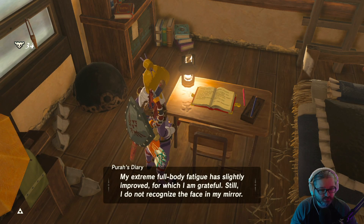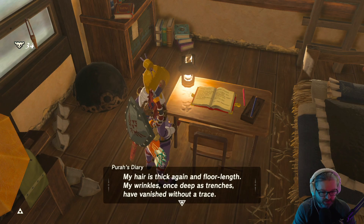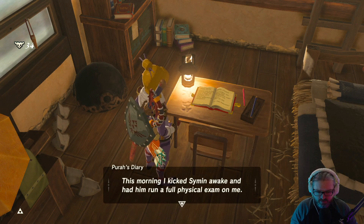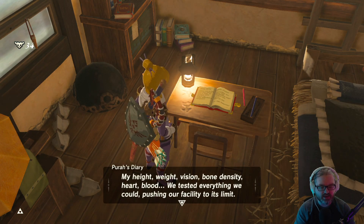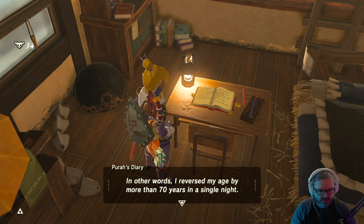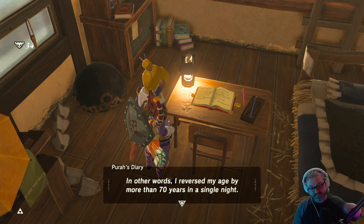Anti-aging experimental trial day number two: my extreme full-body fatigue has slightly improved. However, I do not recognize the face in my mirror — my hair is thick again and floor-length, my wrinkles and deepest creases have vanished without a trace. The anti-aging effect works, but I did not expect the reversal to happen so frighteningly fast. This morning I kicked Simon awake and had him run a full physical exam: height, weight, vision, bone density, heart, blood — we tested everything we could, pushing our facility to its limit.